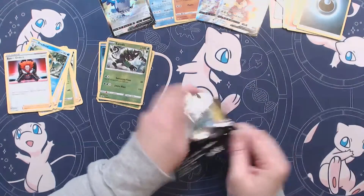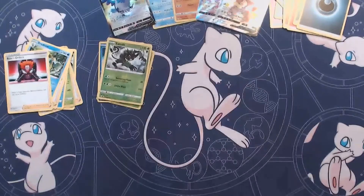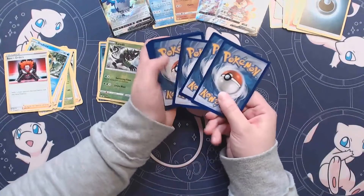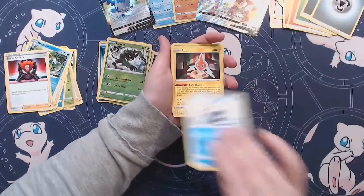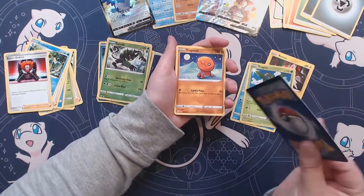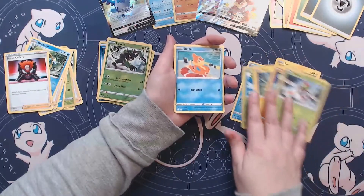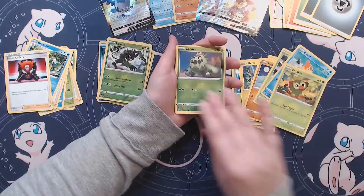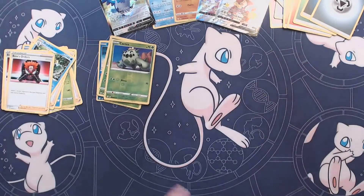Alright, Corbinite — let's see what you got. Show me what you got. Alright, Cramorant, Rotom, Tropius, Shinx, Trapinch, Yanma, Buizal, Garuki, Reverse Holo Cacnea, and Boss's Orders. We're getting lots of Boss's Orders.